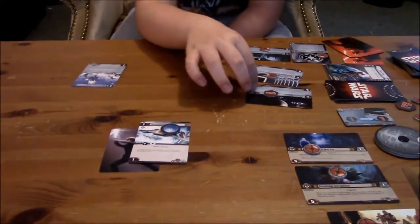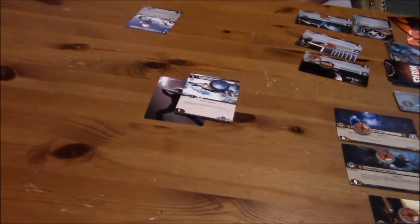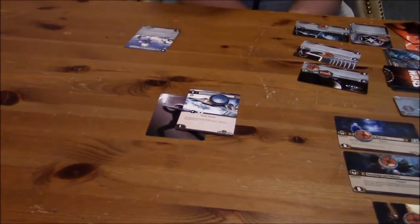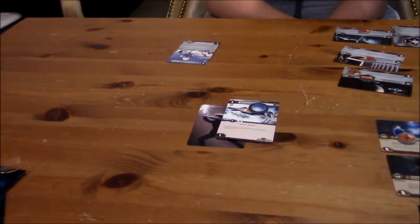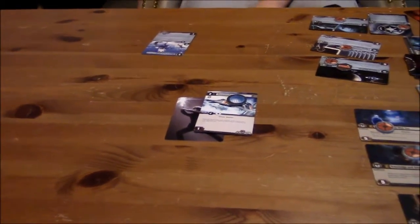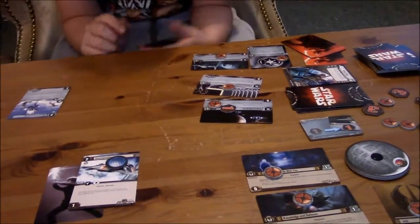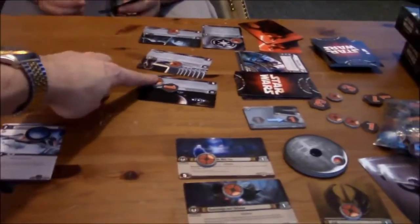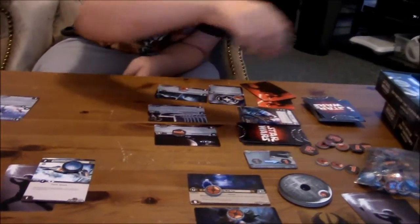So now it is your turn. The first thing is the balance phase — your Death Star ticker goes up by one; it's on two now. And now the refresh phase: remove one token from each card. Sarah likes pink — put her down. Remove one focus token from each card, which brings it up to four resources again.